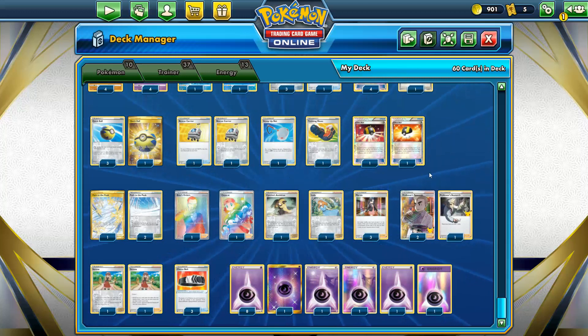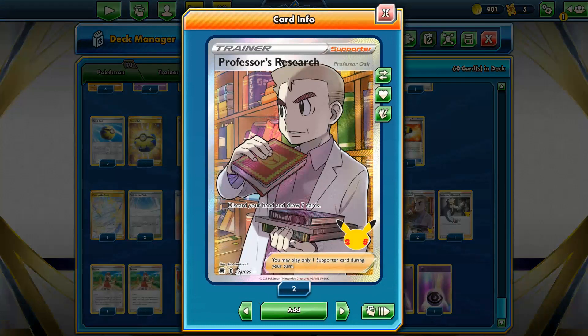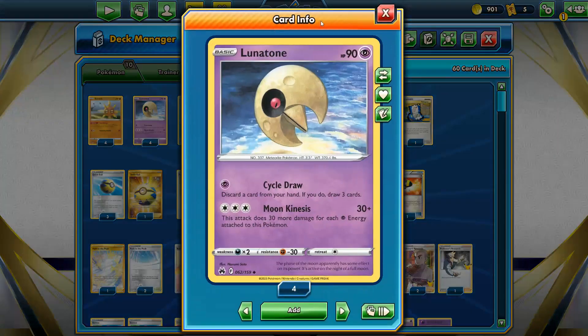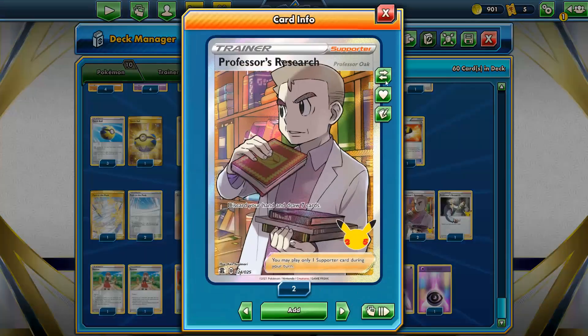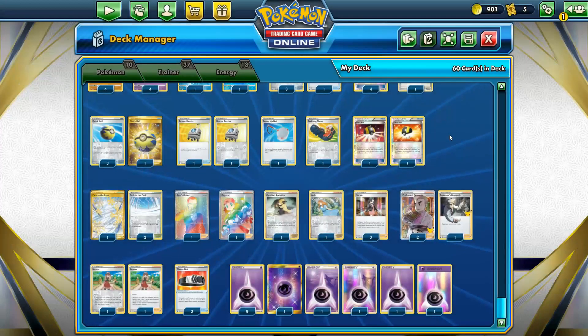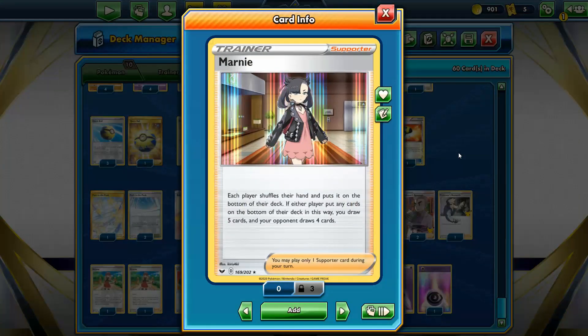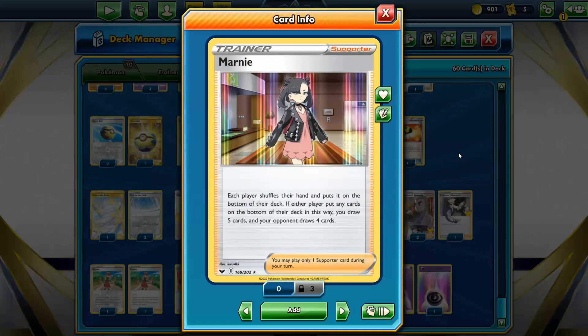This deck can make very good use of Professor Oak, which is great because it's the strongest raw draw in standard. Three copies - it's a discard outlet and heavy duty draw card. It's better in this deck than others because I can just play my Pokemon down without worrying about discarding evolution pieces. Then I've got three Marnie as well - a little bit of disruption and shuffle draw. Still solid.